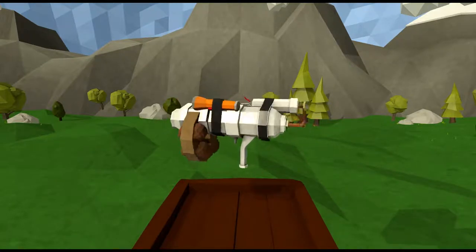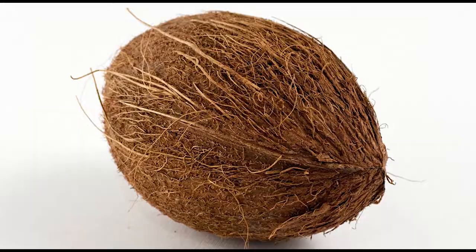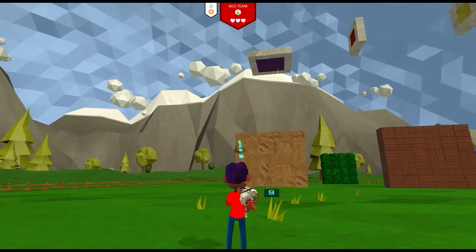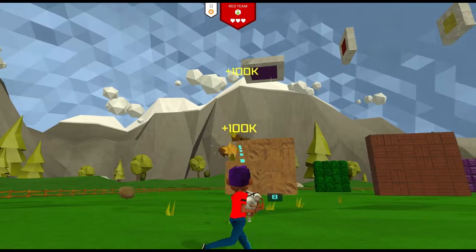We'll start with the Potato Launcher, which for the longest time I called the Coconut Gun because apparently I can't tell the difference between a coconut and a potato. The Potato Launcher is going to be your sort of standard gun — it shoots in a slight arc and every pickup gets you 10 shots.